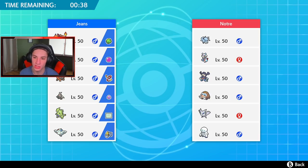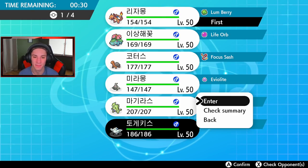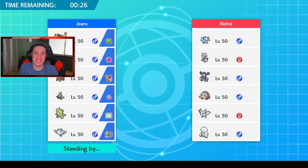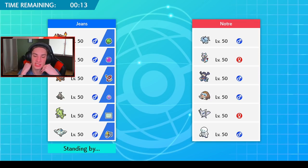I could go Venusaur and Togekiss, or just go Charizard and pop a Heat Wave, get that drought rolling and get a double kill - that could be dangerous. We're going to lead Charizard and Togekiss with Torkoal and Venusaur in the back end. Charizard can absolutely tee off here. I think he's going to lead Darmanitan and maybe Alolan Ninetales, or if he's playing it like me he'll bring Ninetales in the back end.